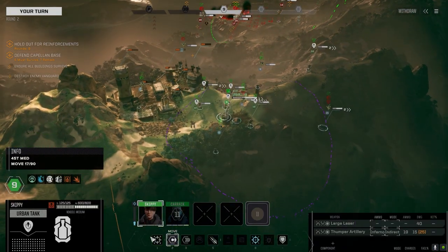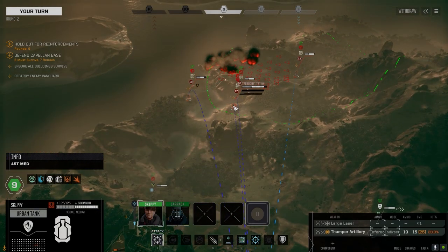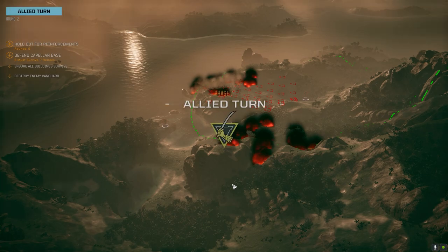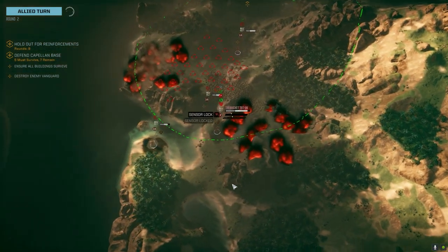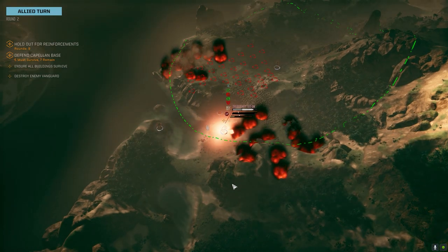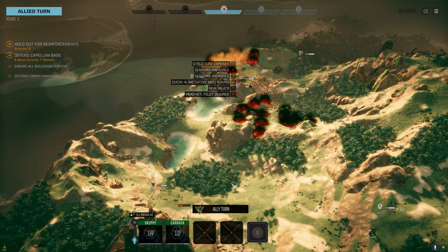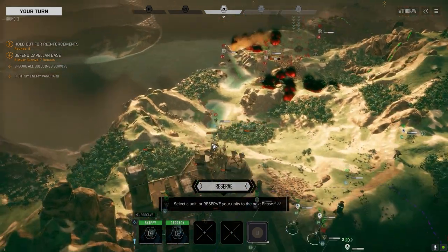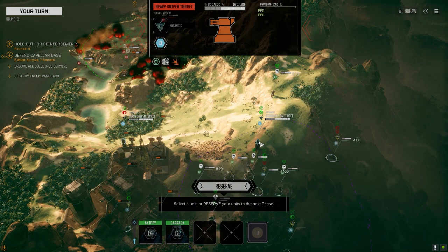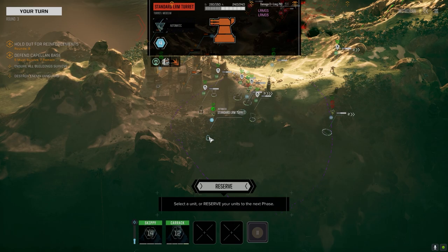Good to go. This is Inferno — we missed, reporting negative damage. Those are SRMs, looks like. A PPC turret — we've got a heavy sniper turret with dual PPCs. Standard LRM turret with a pair of LRM-15s — that's nice. A pair of LRM-15s on that turret. This is a bad place for a Goss rifle emplacement — unless they get right up here they can't shoot anybody.